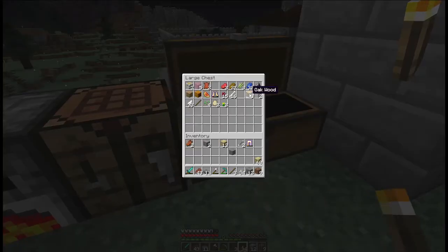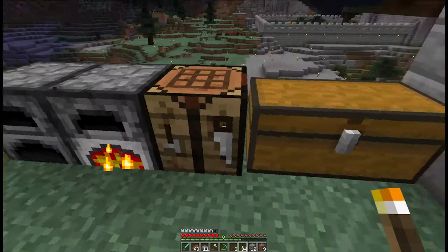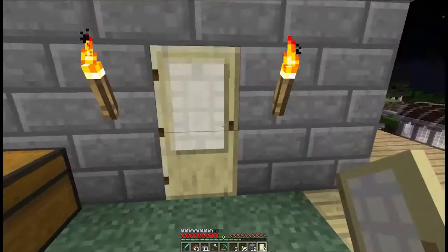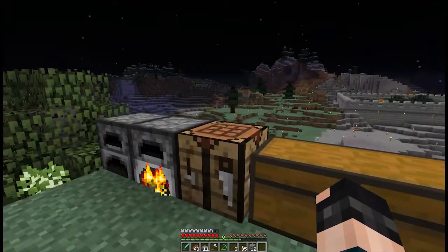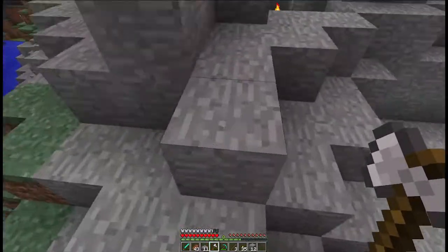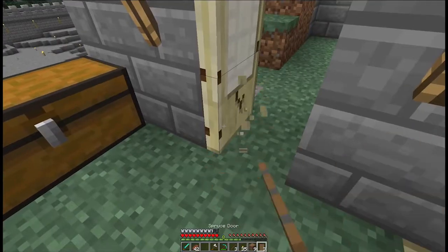Now we'll also want a door, so let's go ahead and make a door. Now this is 1.8, so if we do birch, will it be a birch door? I forgot about that — oh, that's exciting. What do these doors look like? Meh, not the biggest fan but it's not the worst either. I might try and find some spruce. Let's go get some spruce and make a spruce door. Maybe we can even use some spruce in this build as well. Alright, we've got some spruce wood. Let's go ahead and make this into a spruce door instead. I think these have more of a castle-y look.